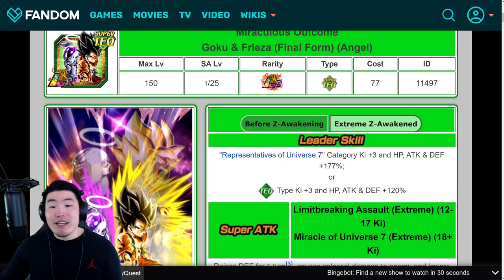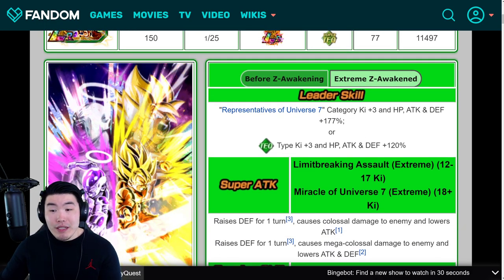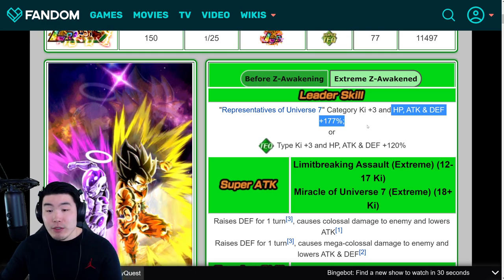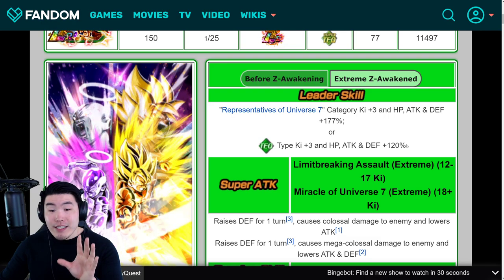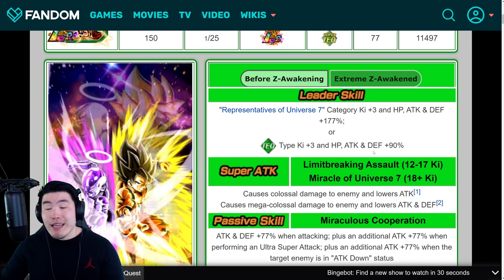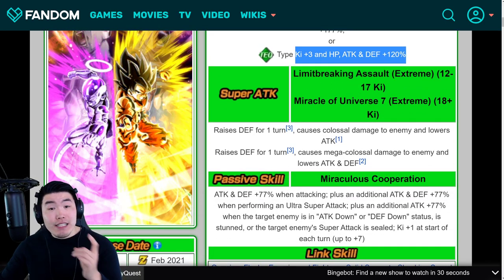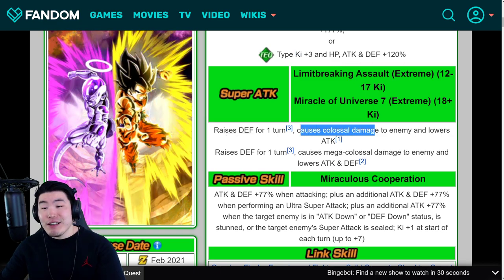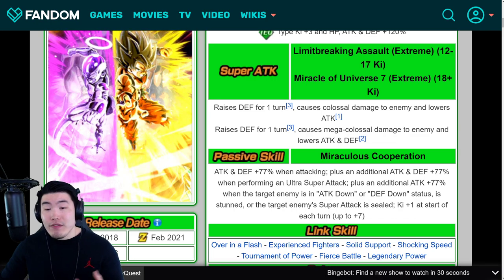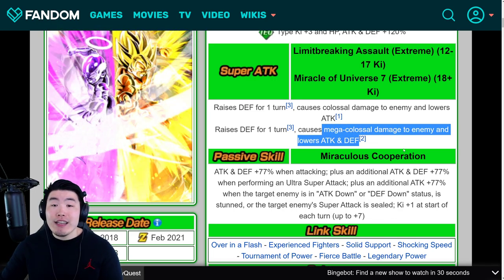Extreme Z Awakening Leader Skill: Representatives of Universe 7, Category Ki plus 3, HP, Attack, and Defense plus 177% — identical — but they give Tech Types now Ki plus 3, HP, Attack, and Defense plus 120%, so that's up from 90%. The 12-Ki Super now raises Defense for one turn, causes Colossal Damage, and lowers Attack. The 18-Ki Super raises Defense for one turn, causes Mega Colossal Damage, and lowers Attack and Defense.